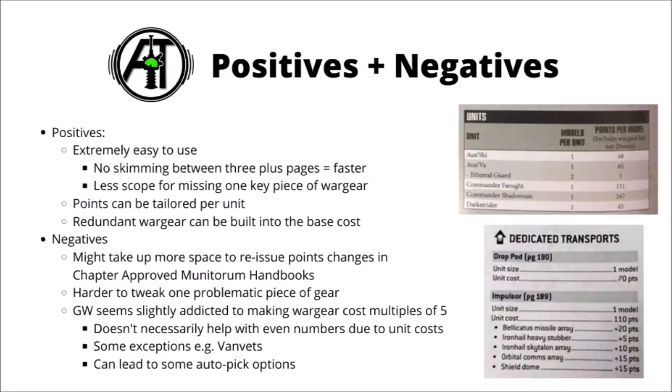Another quite decent advantage to this system is that points costs can be tailored to the unit in question. Some armies had variations in ballistic skill between different units, which can make things far more efficient on one unit than another. For example, for Space Marines, you have Servitors in the army which have worse ballistic skill than the standard marines, and in the old system would still pay the exact same amount for their heavy weapons. In the new book, Servitors only pay 5 points per heavy weapon to upgrade, whereas Space Marine infantry pays 10 points, and vehicles that can move and fight without penalty tend to pay 15.